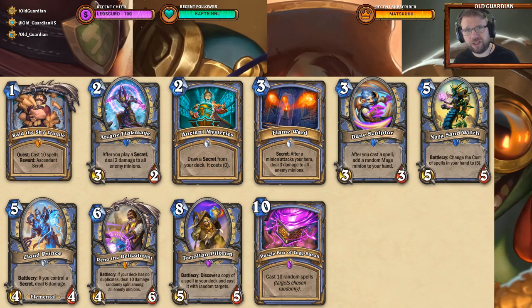Obviously there's a random element involved — sometimes just when you need the board clear the most, it fails to do that, but that's the nature of the game. And if you want to cast Puzzle Box a little bit early, you can discount it with the Naga Sandwich, or you can have Tortollan Pilgrim in the deck. Tortollan Pilgrim's battlecry lets you discover a copy of a spell in your deck and cast it with random targets — a nice card for a Big Spell Mage running expensive spells.